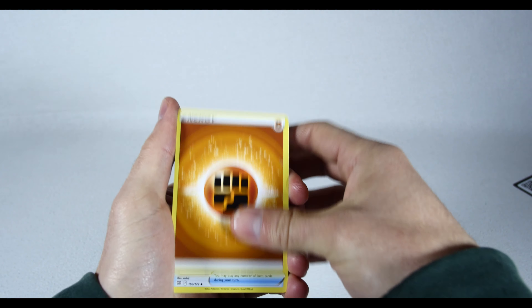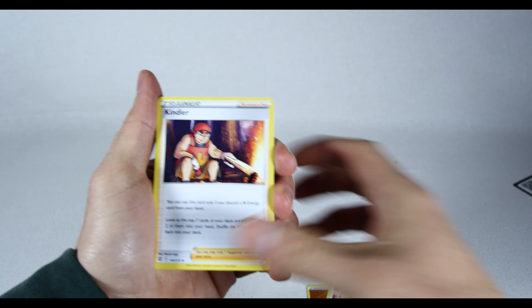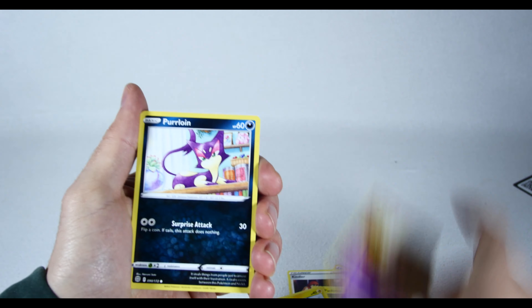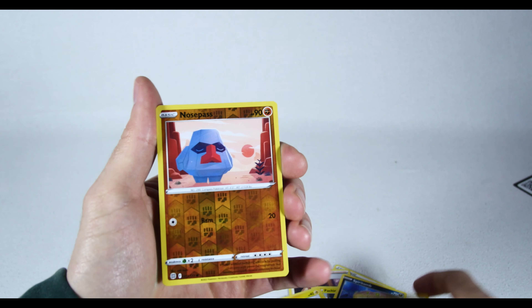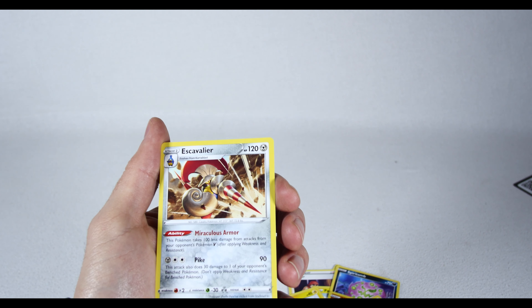Code energy. Ultra Ball — I actually needed that. Kindler, Pachirisu, Shinx, Milcery, Spiritomb, Starly, regular-ass Nosepass, and Escavalier. Steel.